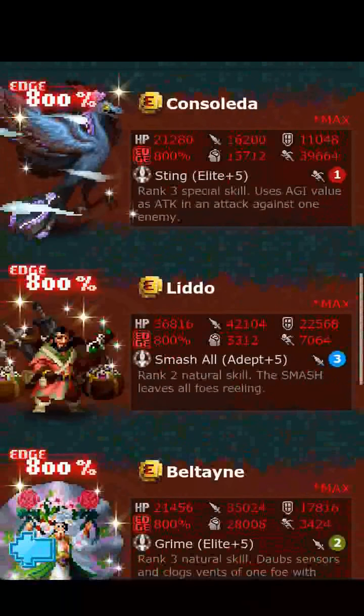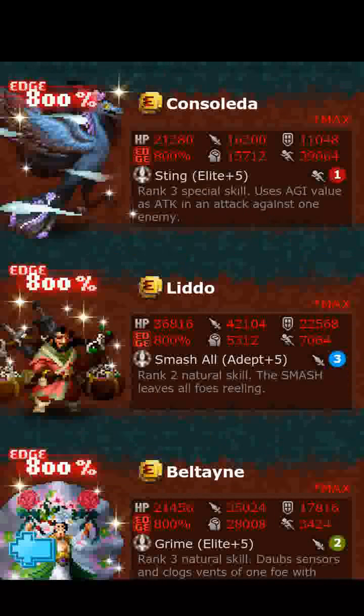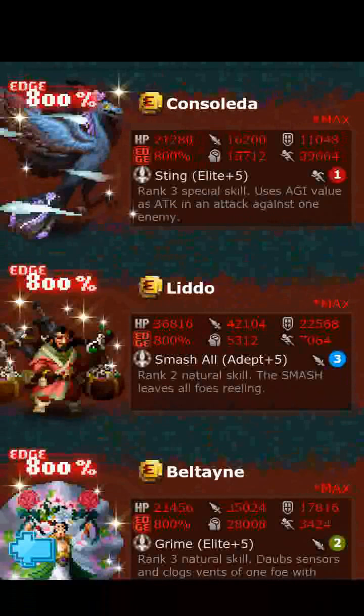Next we got Lido. I'm liking his look — he's got a whole bunch of gear on him, a pretty cool look. To break this guy down, Lido is a water champ, so the HP, the attack, and the defense will be heightened on this fighter. Stats off of the edge: 4602 HP, 5263 attack, 2821 defense, 664 wisdom, and 883 agility for a total stat base of 14,233.